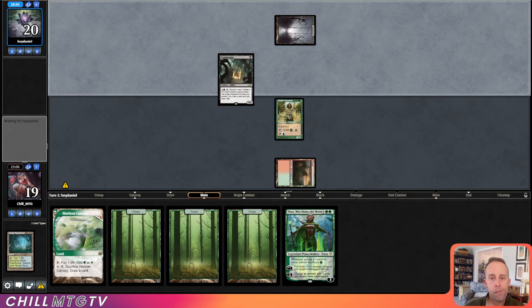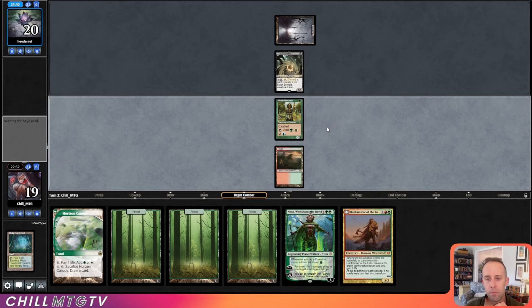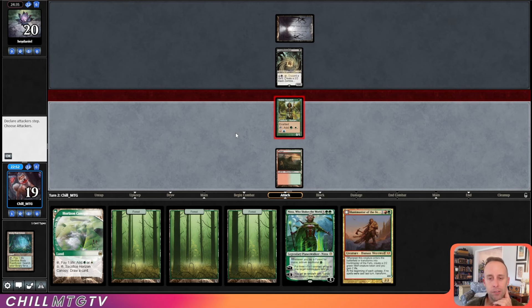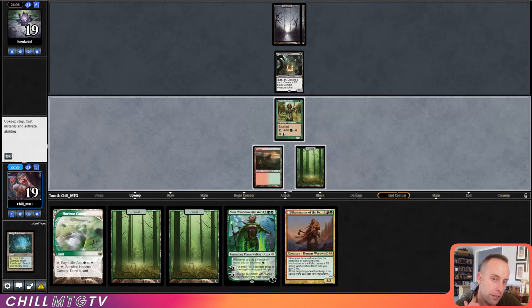Opponent plays Crypt Breaker — so probably Reanimator. Draw four. A little unfortunate, as I was hoping for a two or three drop to play this turn. We'll attack with the Hierarch — they can't activate their Crypt Breaker. Let's get in for a point of damage, play a land, and pass the turn. Looks like they're going to activate and draw a Toski. Let's get the Huntmaster down.